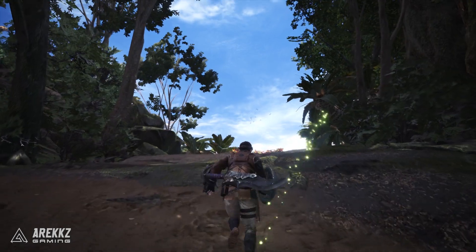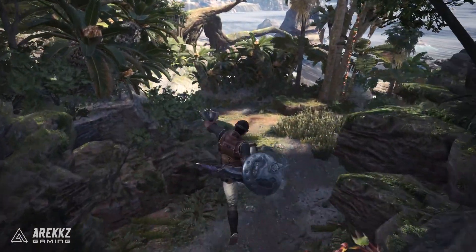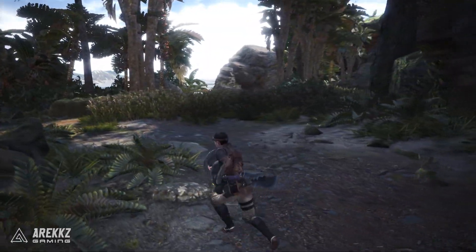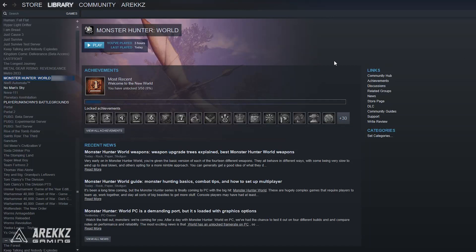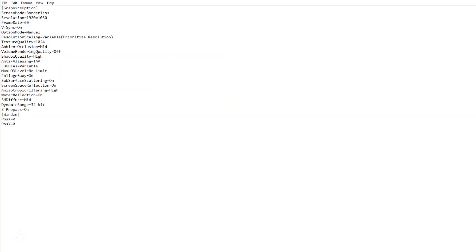However, somewhat related — if any of you have 1440p 16x9 monitors and find that the resolution settings aren't available by default, you can edit the config file to enable it. From Steam, right click the game, go to properties, and edit the resolution in the graphics config file. Don't touch the graphics config preset file — that's the default one — but the config file is the one created when you adjust your settings in game. You can change this to enable 1440p resolutions.